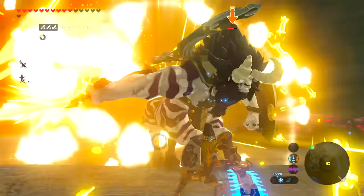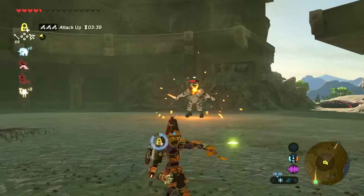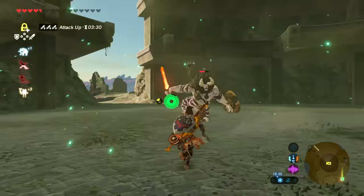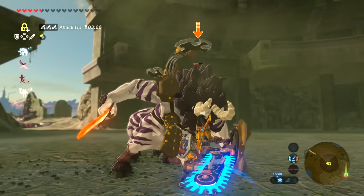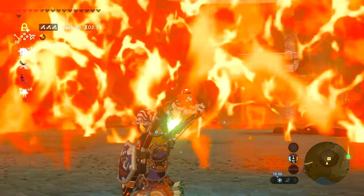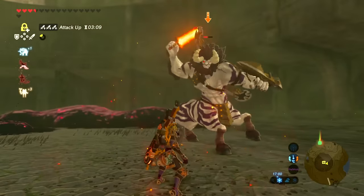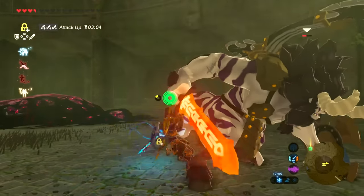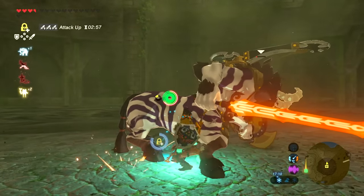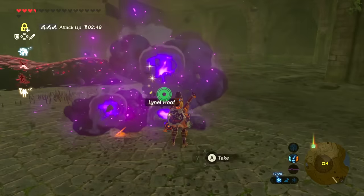Moving on to the Ancient Bladesaw. This is just super awesome, because who doesn't want to wield a chainsaw? It takes me back to Warhammer 40,000 — they had the chain sword, and it's basically that. Being a two-handed weapon, it's got great damage output and it's good for dealing with guardian-type enemies. It's probably more special because you have to craft this one from the Akkala Workshop, so it needs a little bit more effort — but definitely a really good weapon for good damage, good utility, and it just looks really cool. If you want to go for a more traditional Zelda look, you can get that without going for the Master Sword.